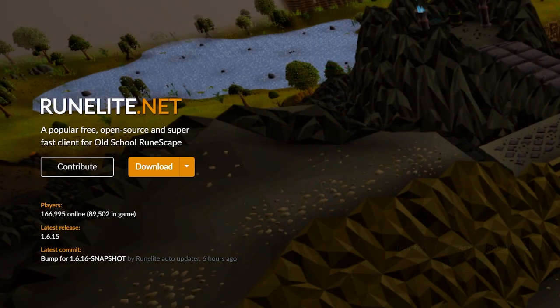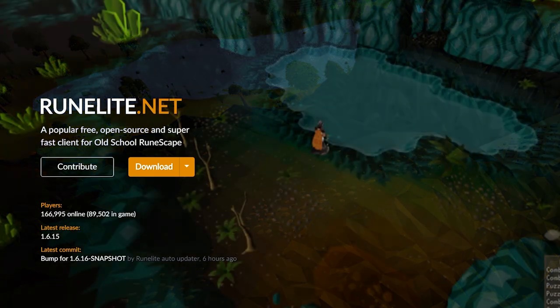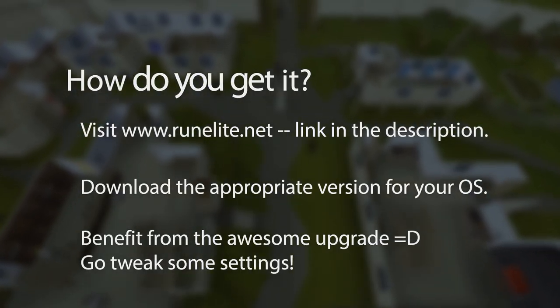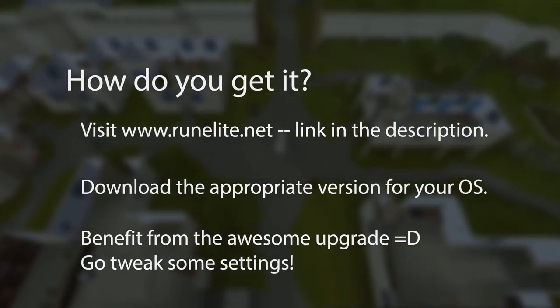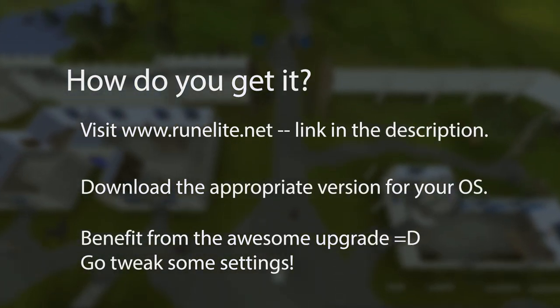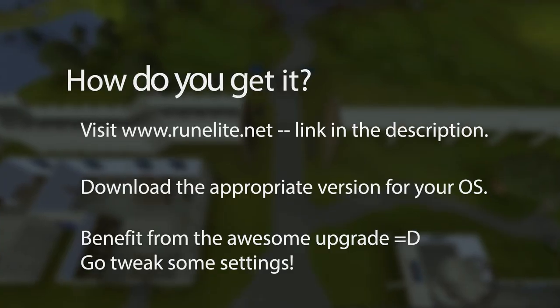All you have to do is navigate there, find the download link, and choose your system. Once it's installed, start it up for an awesome RuneScape experience. Feel free to expand the plugin bar on the right hand side and get familiar with the many options available to you, including toggling that awesome GPU plugin. If you're like me, tweaking settings can be a blast, so I hope that you enjoy it.